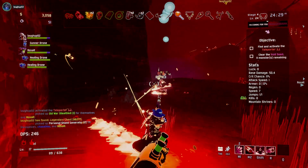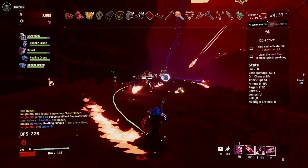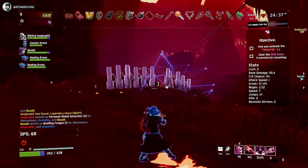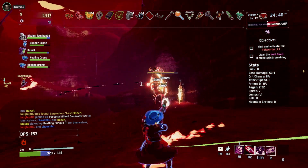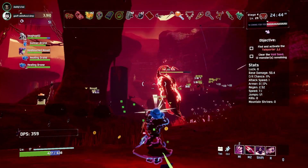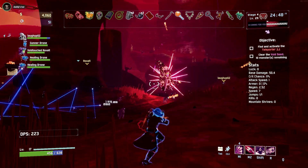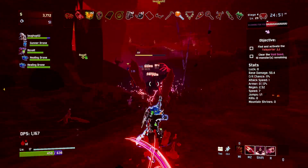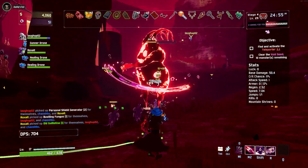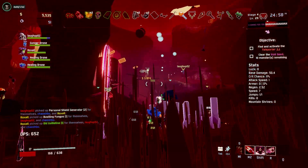You just straight up don't have one-shot protection when you're sheltered down. Behind you — big imp! I'm forgetting what my other buttons are again already. I don't know what this is — is this Old Guillotine? Someone's having a lot of FPS problems.